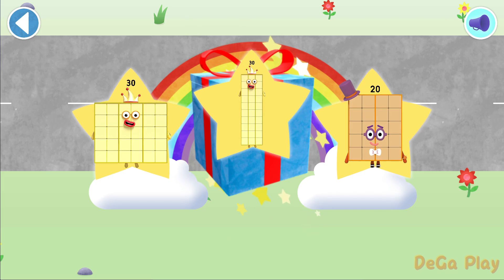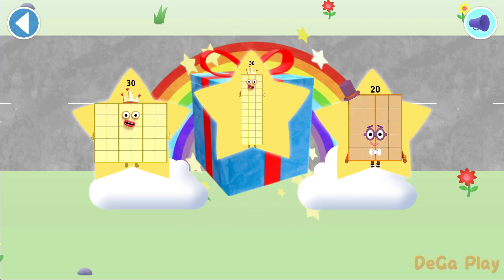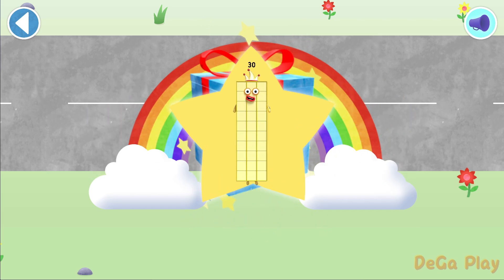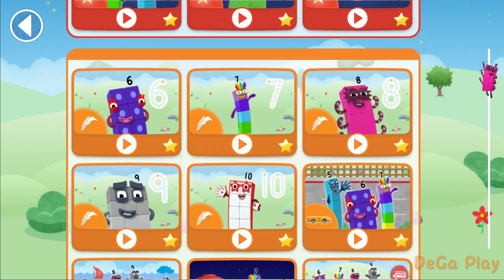Well done! You've unlocked a sticker. Which sticker will you choose? You can choose another sticker next time. Well done! You've counted 15 number blobs. Let's play.